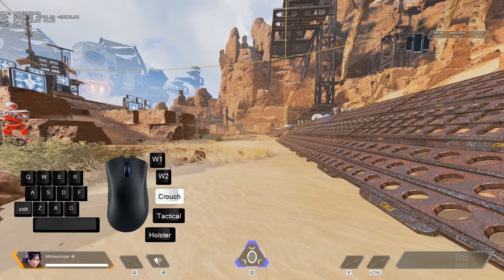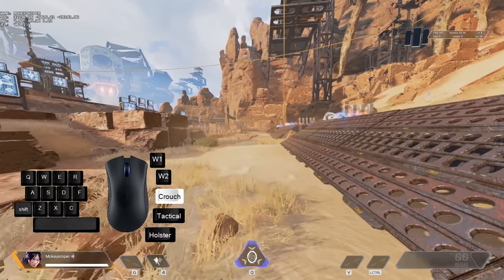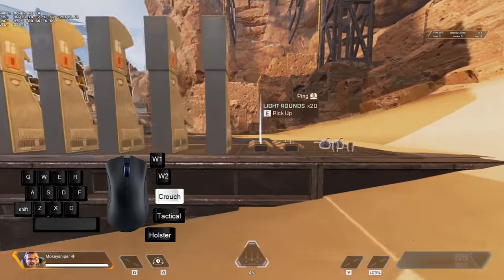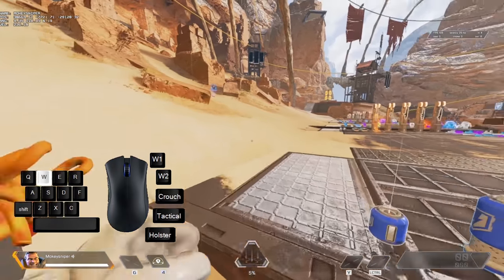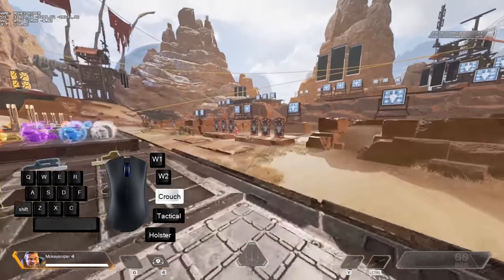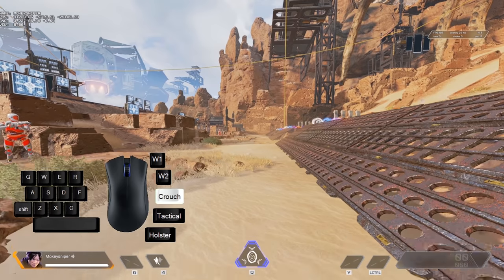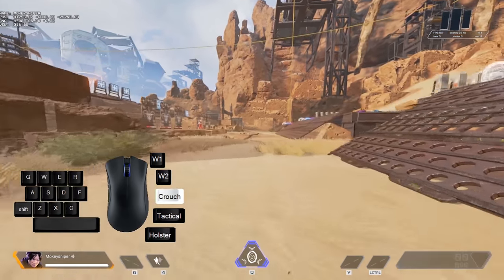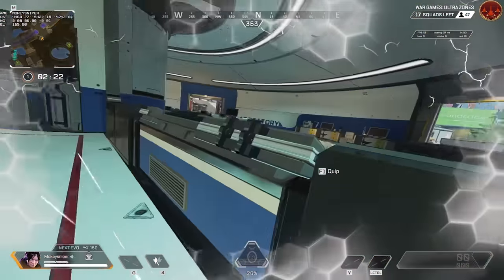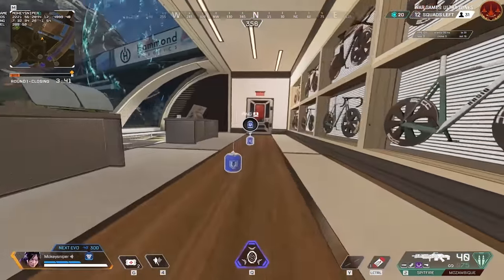Hold crouch, start sprinting, uncrouch, and slide jump. So now we have something you can call a quick, instant, and fast slide jump — which is a normal slide jump timed very well after a standstill — and a fade slide jump, which is the same but out of a crouch, timed very well with when you start sprinting and uncrouching. To reiterate, your weapon needs to be holstered to initiate this.